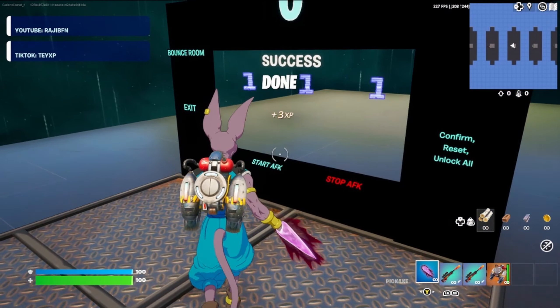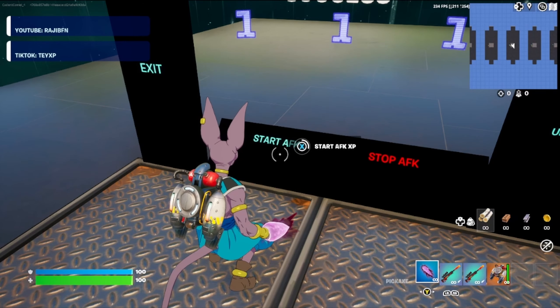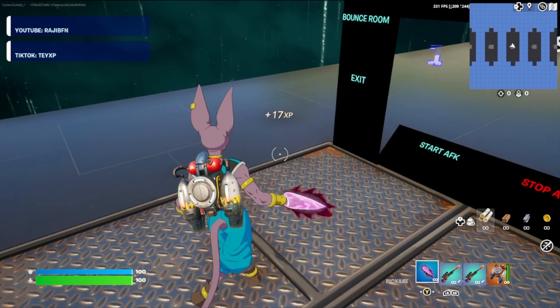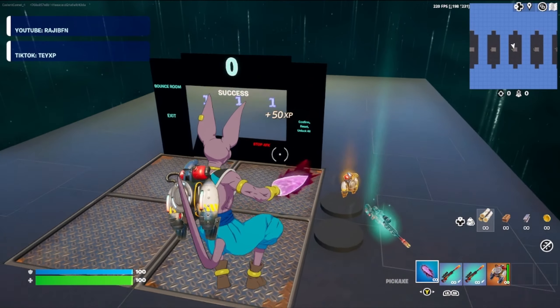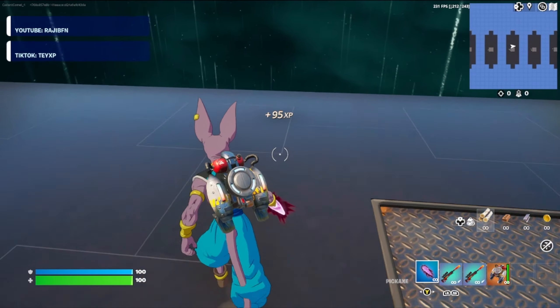If you've done it right, it should say done above your head. Now we can go ahead and hit the start AFK XP button. And just like that, the AFK XP is rolling in. Go ahead and grab a sniper and a jet pack — we're going to need it for later.